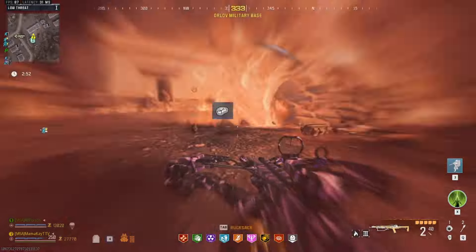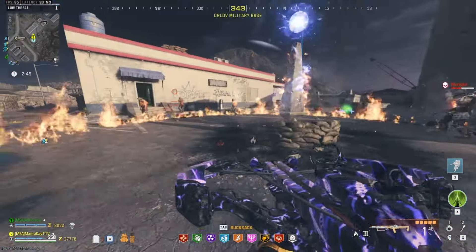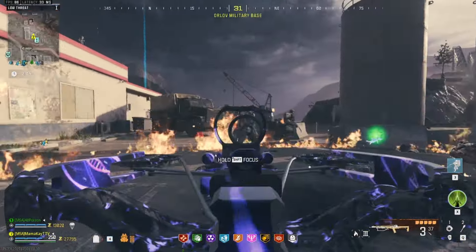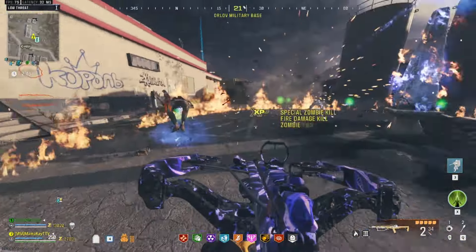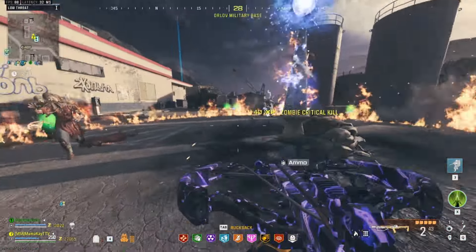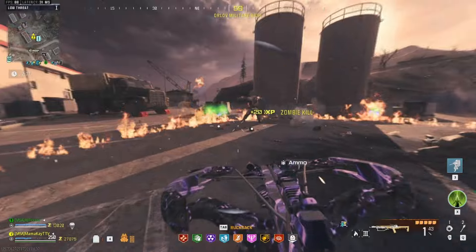I highly recommend bringing in your ammo mods so you don't have to go and find them. This is Napalm, Cryofreeze, Brainrot, and Deadwire. If you don't have those or can't craft them, then you can find them in the ether nest or the infested strongholds.